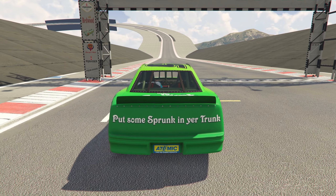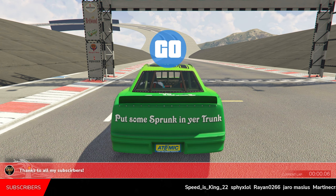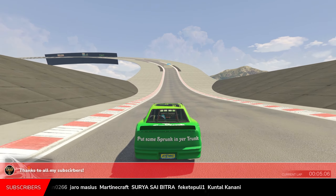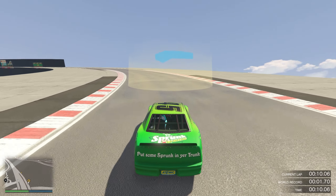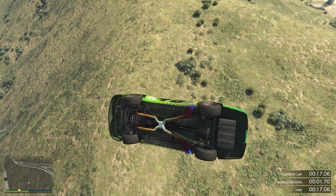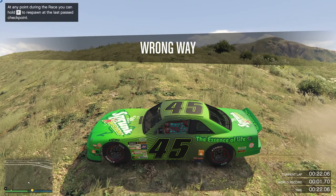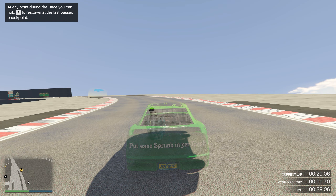Once the race starts, up ahead there's a curve with no ramp or no way to fly off — but that's exactly what we're going to do. We're going to fly off and do flips, and flips in the game give you RP depending on how many you do. Collect the first two checkpoints and then drive off doing as many flips as possible. I got 150 RP and 75 RP for that, so 215 RP total.